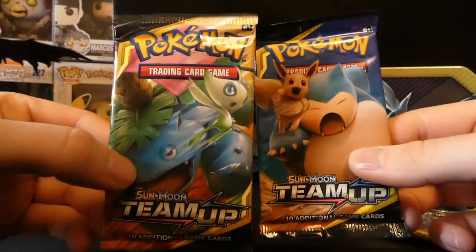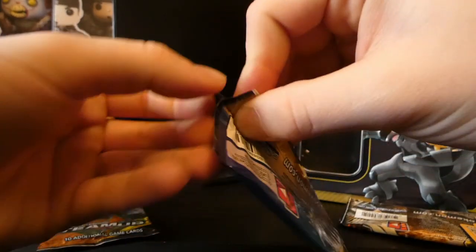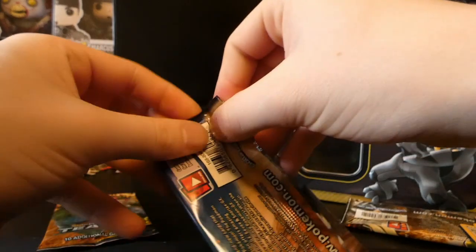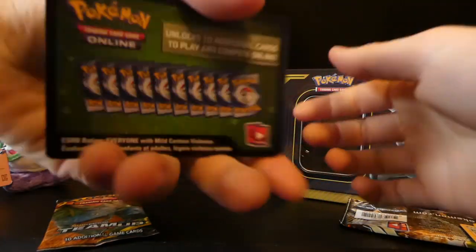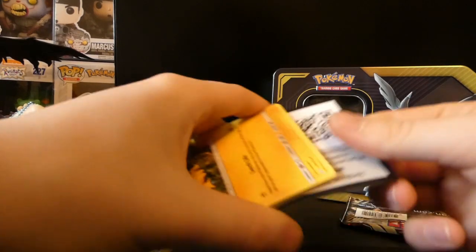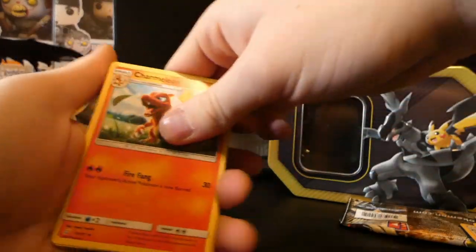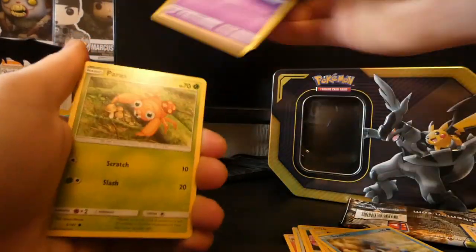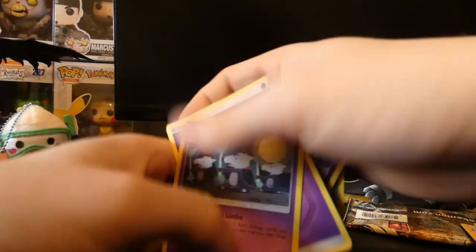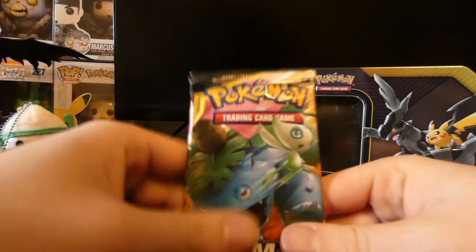We're now into the Team Up Sun and Moon packs - let's get something good. We'll start with our Eevee and Snorlax pack. Let's get right into this. There's the code card - nothing in this one yet. Maybe we'll get a nice prism card. Squirtle, Tentacool, Paras, a reverse Nidoran, and on the end a Marowak. And there's that energy I also have to take off.